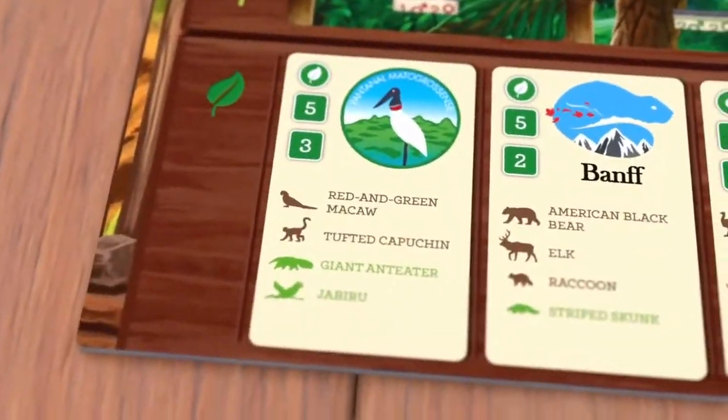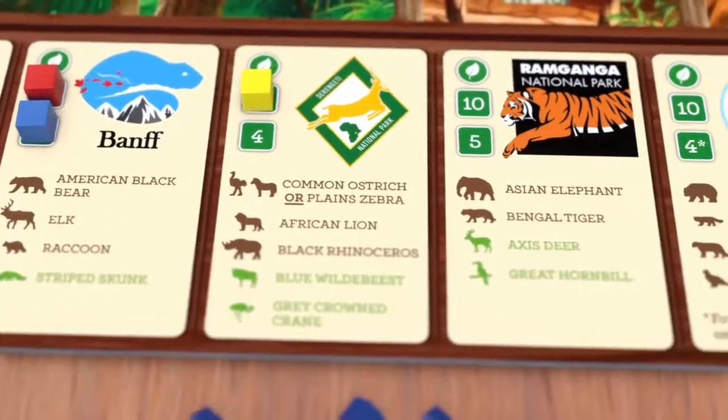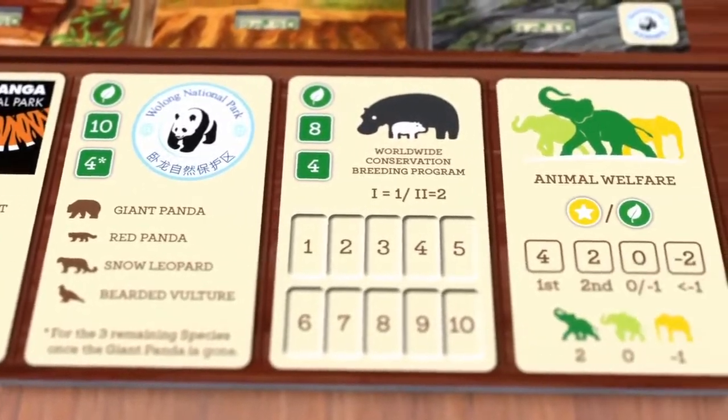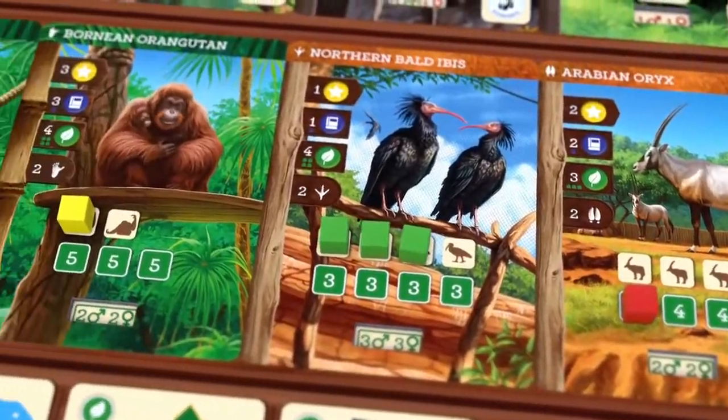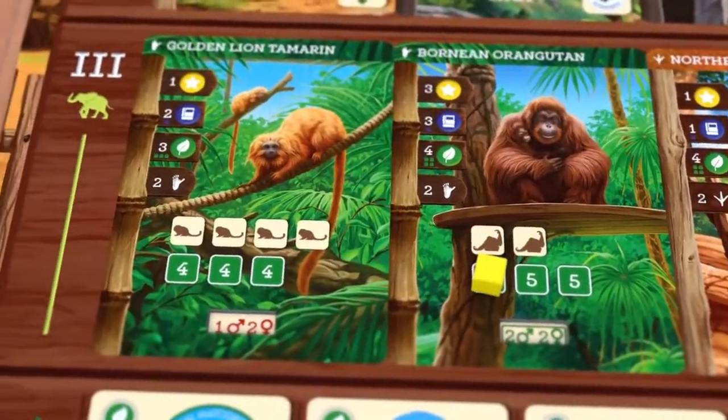Will you choose big, popular species to focus on national park cooperations and breeding programs? Or do you have a heart for highly endangered species and want to reintroduce them into the wild?